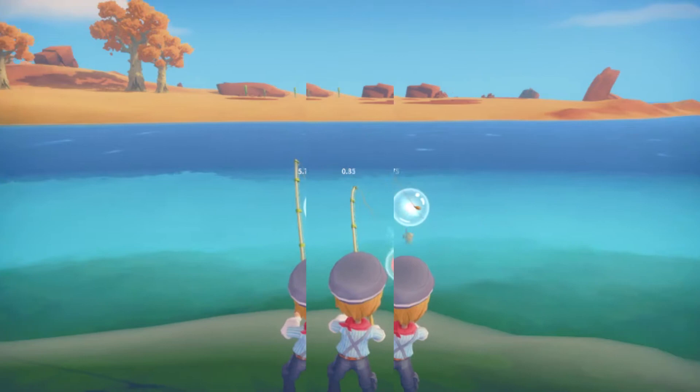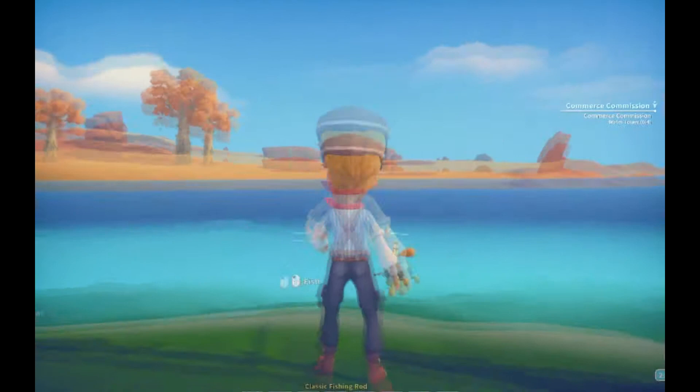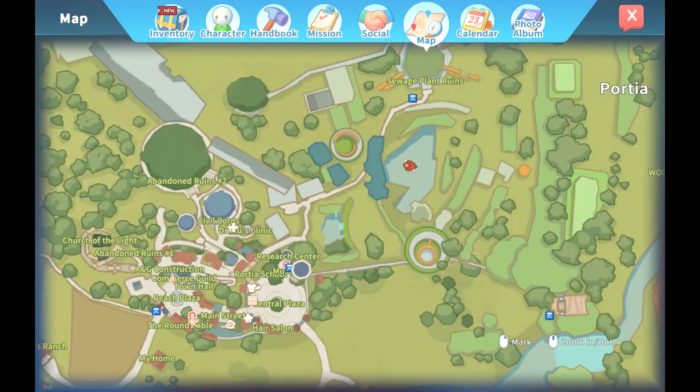Next we have the fishing spot on the south side of Amber Island. Here you can find the emperor banner and emperor koi fish. You can get the emperor bannerfish at the west harbor fishing spot, but if you want to fish here longer, chances are you can get it while you're trying to catch the koi fish as well.